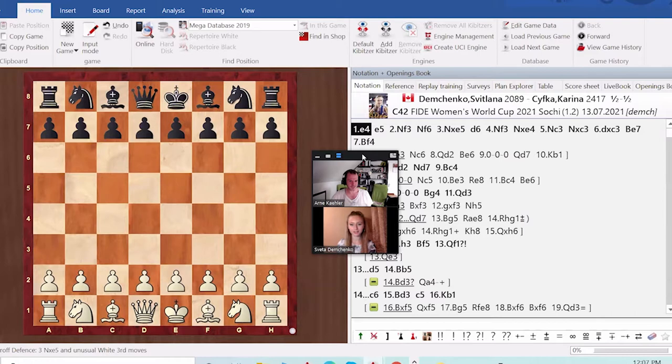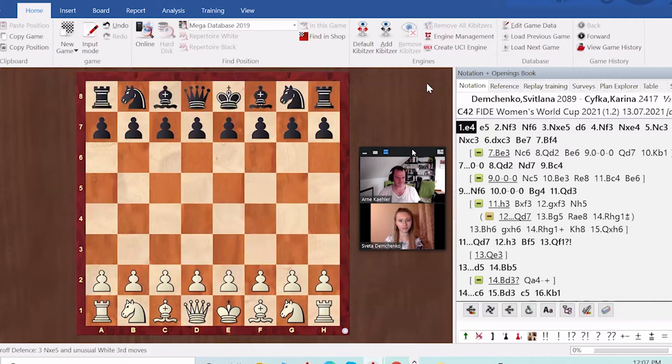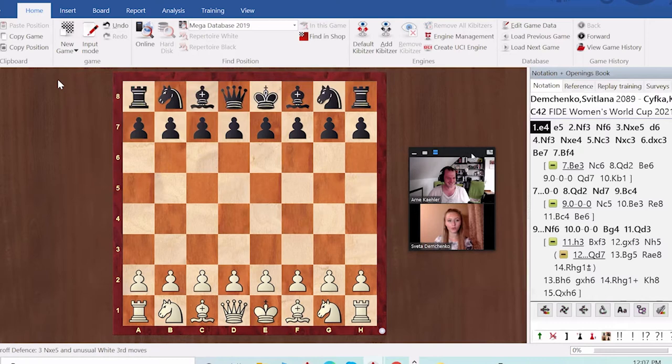So this is the second game of the first round. The first round was a draw — that's the one we analyzed last week. In this one I was playing as white, so it's a good chance to push for a win. When you have white in the second game, even the computer says white is a little bit better in this position.